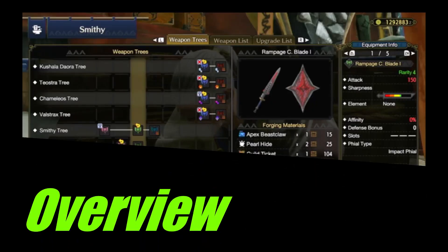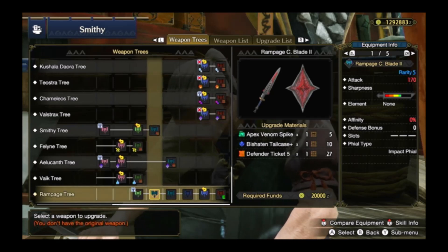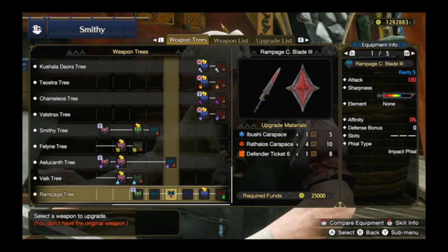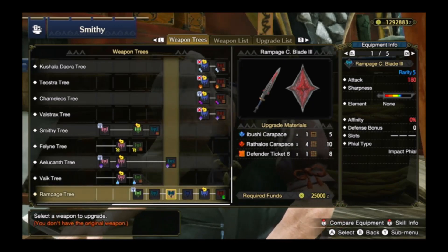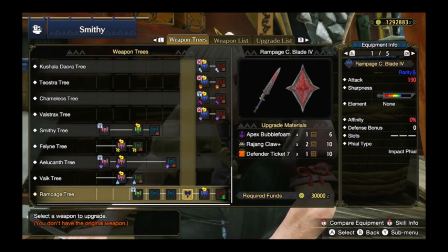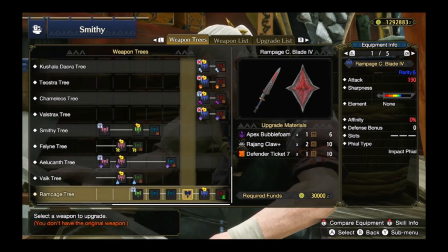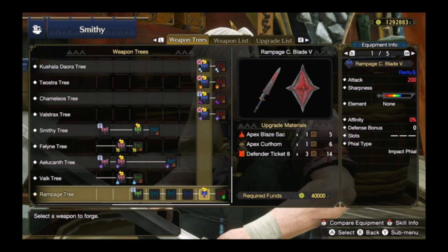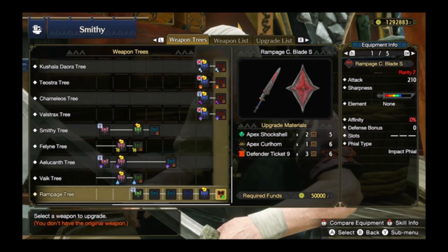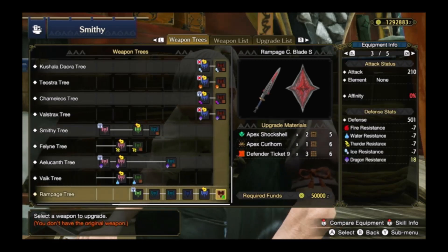Rampage Weapons have 210 raw, natural blue sharpness, 0 affinity, and no slots. They have 6 levels worth of upgrades, each requiring an apex part from one of the 6 until you reach the final form. It is the only weapon line in the game that has at minimum 3 ramp-up skills and the ability to layer. All of the ramp-up skills let you customize your weapon to become any type of weapon in the game, and if there is a bad weapon line, most rampage weapons can replace them.